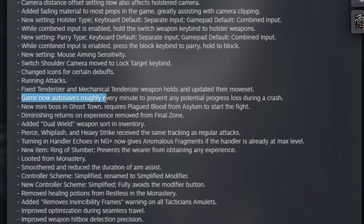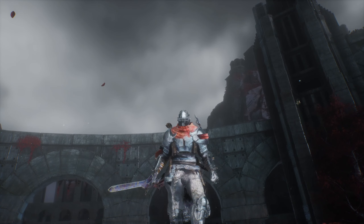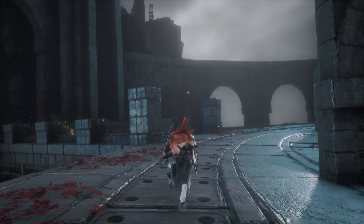The game now autosaves roughly every minute to prevent any potential progress loss during a crash. Hopefully that autosave doesn't record your current position, because in this game it's not unlikely that at that point you'd be somewhere outside of the map. Also apparently there's a new mini boss in ghost town — unfortunately I'm pretty far from ghost town right now, but that's nice to know.